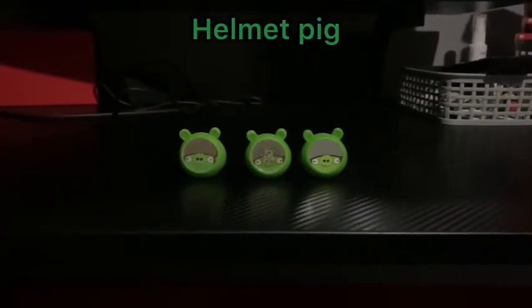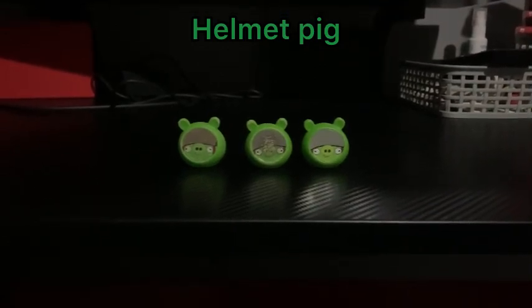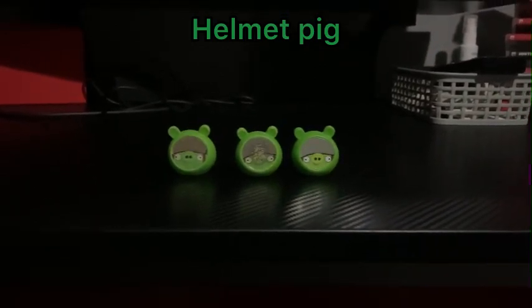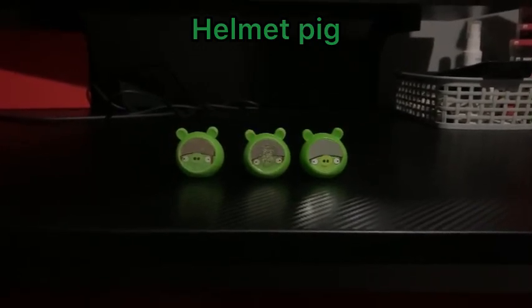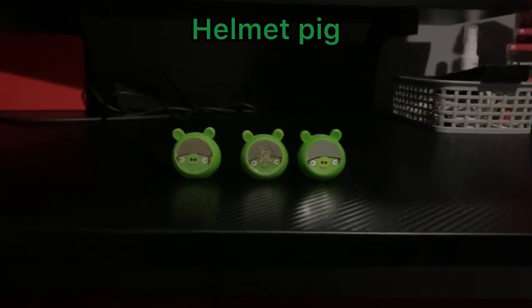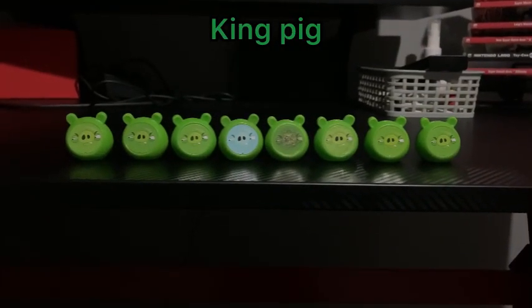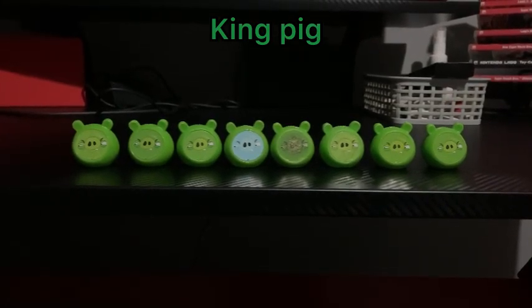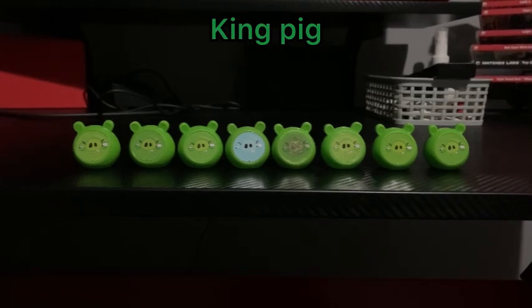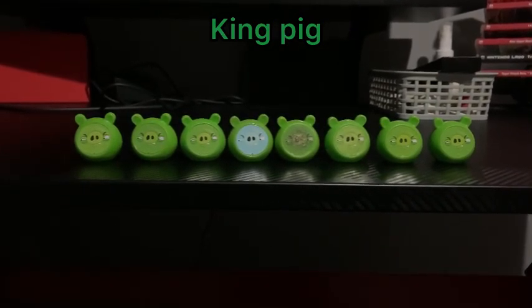The next pigs are Helmet Pigs - I only got three of them. One of them does have a tail as you notice. The final Knock-on-Wood pig is King Pigs - even though as you notice they don't have crowns, you can still tell they're King Pigs. The faces are pretty different too, with two of them having tails.